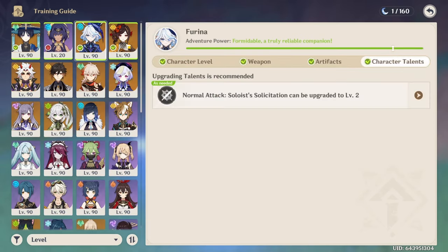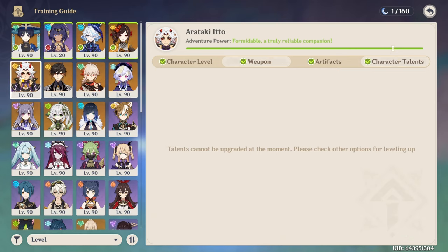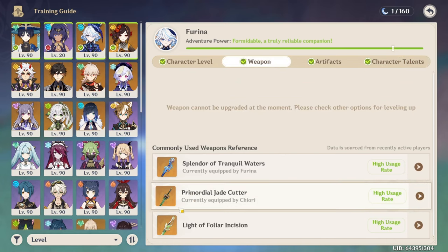One thing is that all the weapons they recommend are weapons that you already have, except sometimes they recommend craftable weapons you don't have and they'll have a crafting symbol. However, what's inconsistent is — take Farina, for example — one of her best weapons is the Fontaine fishable weapon, I think it's called the Fliv Ferryman. That weapon is actually really good, but it's not recommended here.